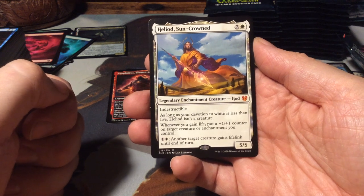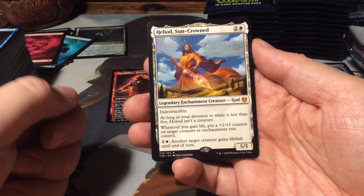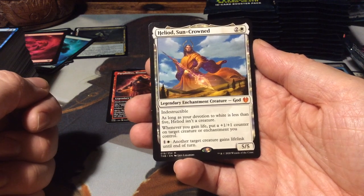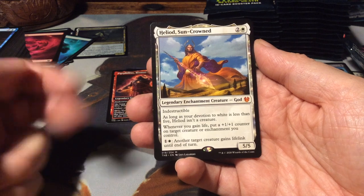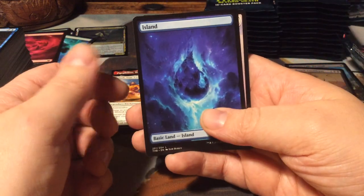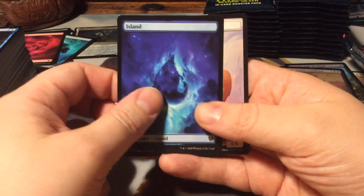For 3 we have a 5/5 indestructible. Devotion to white less than 5, it's not a creature. Whenever you gain life, put a plus one plus one counter on target creature or enchantment you control. And then for 2, another target creature gains lifelink until end of turn. Three gods so far - that's pretty good! An island and another token.